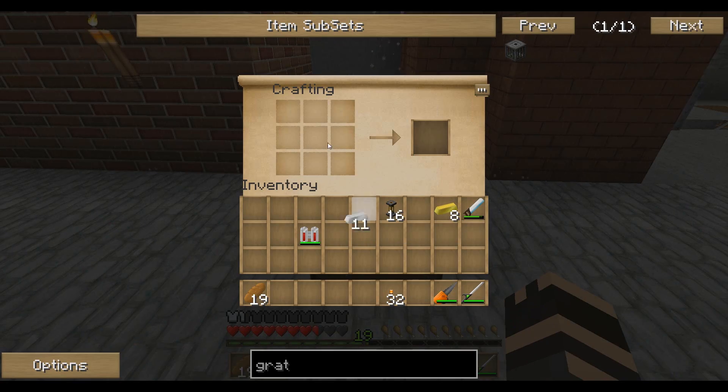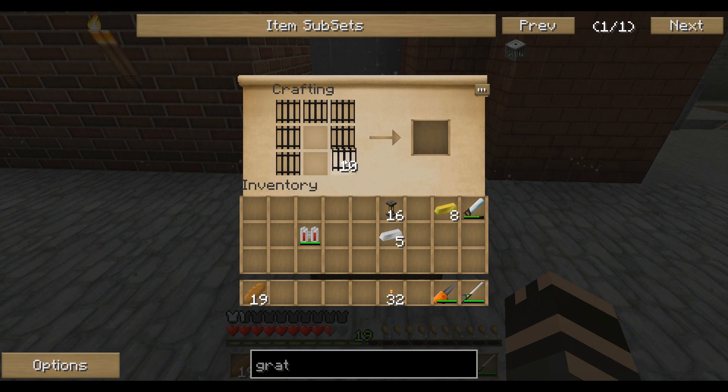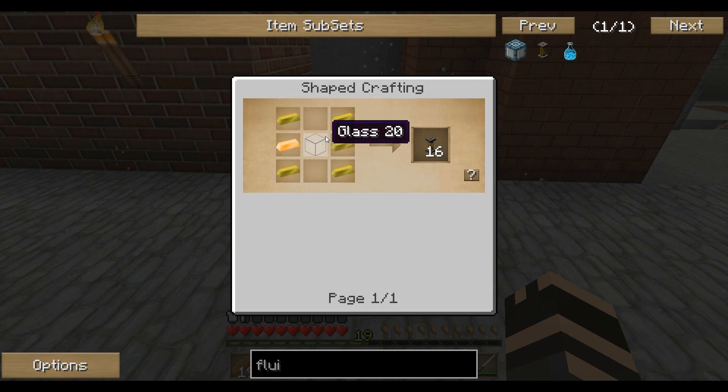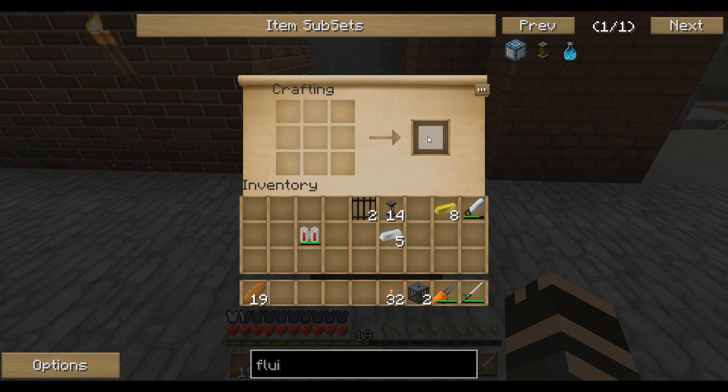To make a grate it's relatively simple. First thing we need is iron bars, and then you're going to make an inverted U of iron bars, like such. Make a couple of these. Then you take a fluid pipe — to make a fluid pipe, you just take brass and then glass in the middle. It gets you 16 fluid pipes. I just made one set of fluid pipes to make sure I was doing things right, and that gets me two grates.